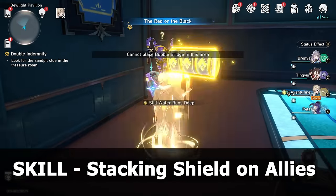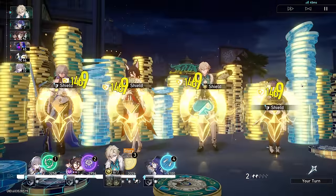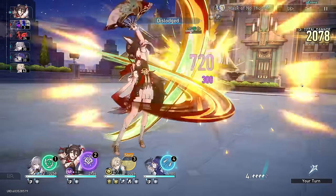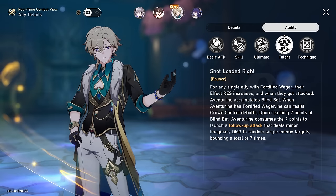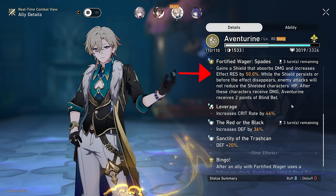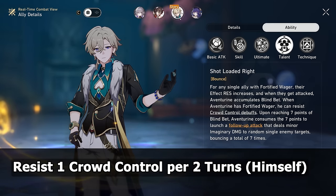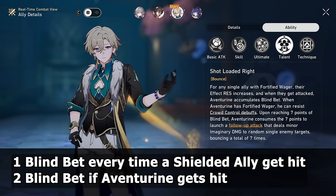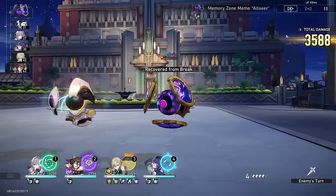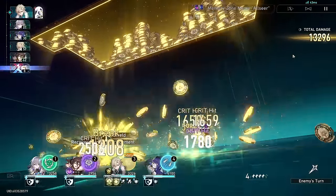Aventurine's whole kit revolves around generating and replenishing a very strong shield that comes from his skill. It can stack up to twice the original amount, and at the start of battle, through his ascension trace, he actually gets one whole shield for free. His shield is team-wide and pretty strong, and his talent enhances this even further by granting anyone with a shield 50 effect resistance. His talent also gives a get-out-of-crowd-control-free card every two turns. Whenever someone gets hit, Aventurine gets one point of blind bet, and if he gets hit, he gets two points. When blind bet reaches seven, he unleashes his follow-up attack, and up to 10 points can be stored as overcap protection.